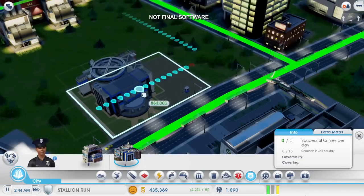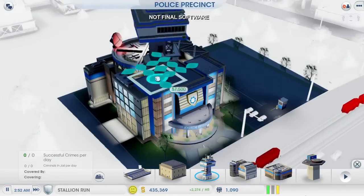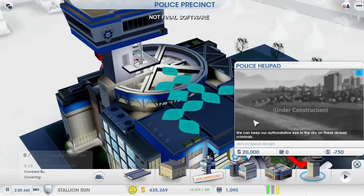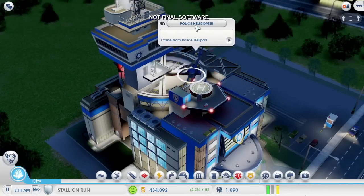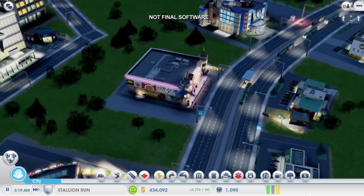This police precinct has a lot of options. I'm going to start with this radio tower here to help the police respond quicker. Then I'm going to add this helicopter to increase the patrol radius. This is all really expensive to maintain, but it's going to make a big difference by suppressing crime in a large area. The police will also travel to neighboring cities and patrol there too.